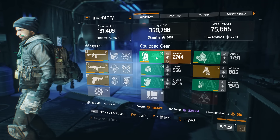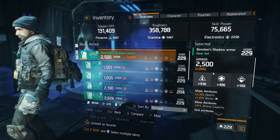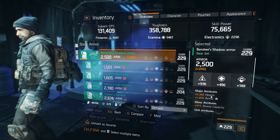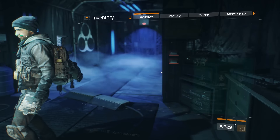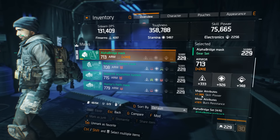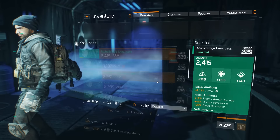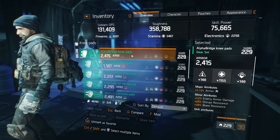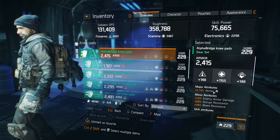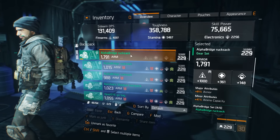Let's get right into the gear now. We have the Banshee shadow armor with about 2,500 armor rolled into firearms, major attribute being health. We've got the Alpha Bridge mask, 713 armor, major attribute being skill power, almost at 8,000 and rolled into stamina. We've got the Alpha Bridge knee pads, 2,400 armor rolled into stamina, and the major attribute right there is armor. We've got the Alpha Bridge rucksack.